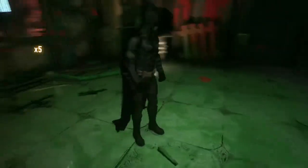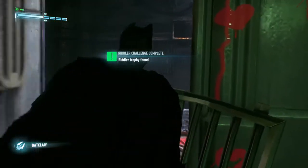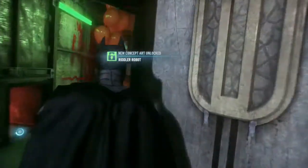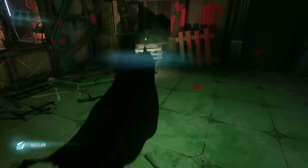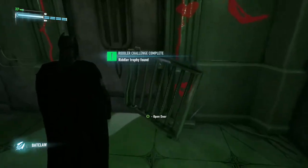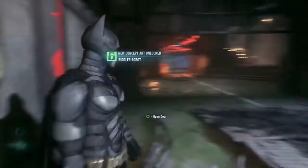This one is fairly self-explanatory, but to get a trophy in Panessa Studios you need to rip a grate cover off and travel through that grate. Here, Batman has launched the cover so that when I go to leave, the cover is resting on the door and Batman walks through it. I'm assuming this is just because when Batman walks through a room, there isn't supposed to be anything in the way, so he just phases through it. It's fairly simple, but it's still a glitch.